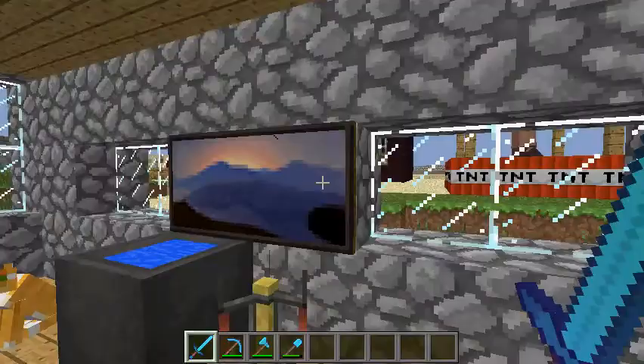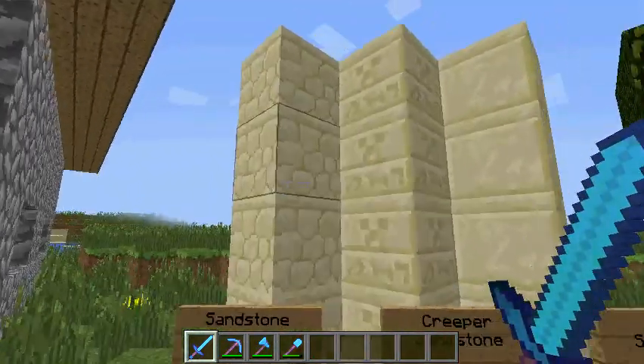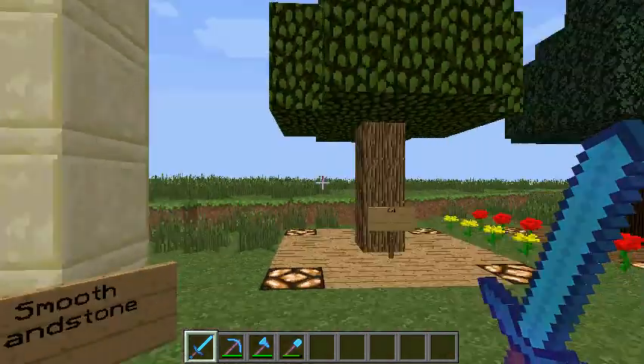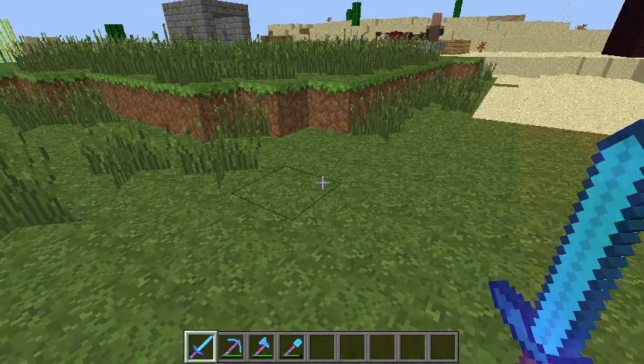We got torches in the corner. If we head out here, we'll go see the sandstone and the trees. We got your regular sandstone here, creeper hieroglyphic sandstone, and smooth sandstone. You can tell what everything is in this texture pack — that's why I really like it. It just makes Minecraft so much neater.